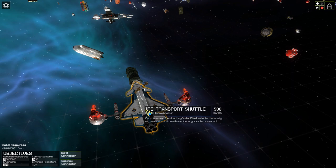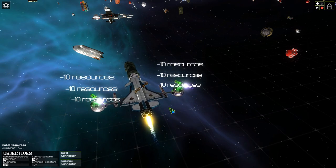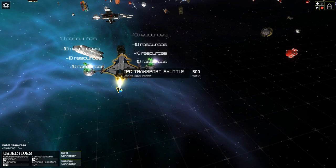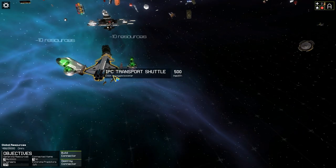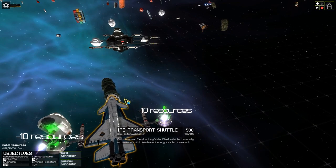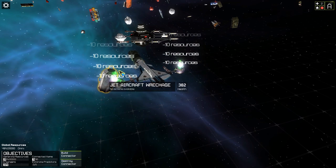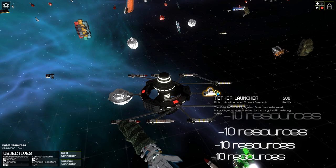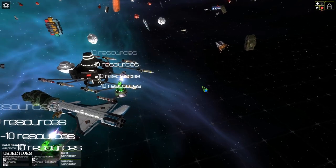You steer the ship using thrusters. Oh, we're going to smash straight into that! In space, even if you turn the thrusters off you're still going to keep moving. We're going straight for that station — let's use the secondary thrusters. You can see it's using resources every couple of seconds. Okay, we were slow enough that we didn't do any damage, so that's good.